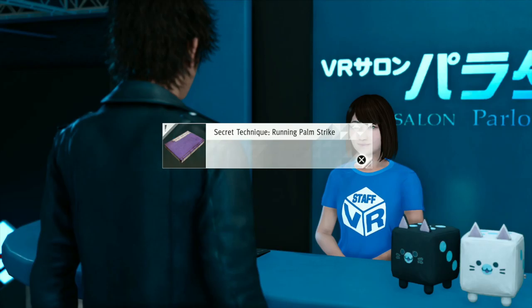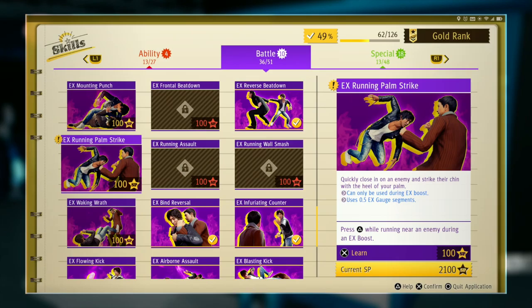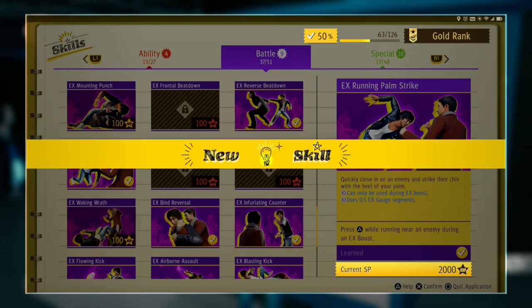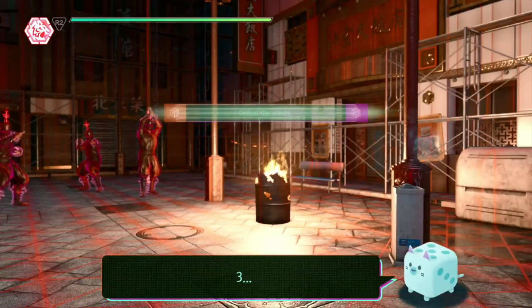EX Running Palm Strike. I think I talked about this in another episode. This is a heat action you can do while running at someone — it can only be used during EX boost and uses half a gauge when running near an enemy. It doesn't change with style. This honestly looks like the open palm strike that Kiryu does in Dragon Style.